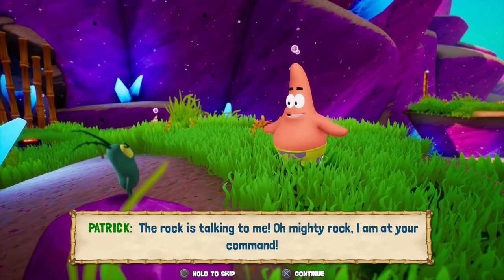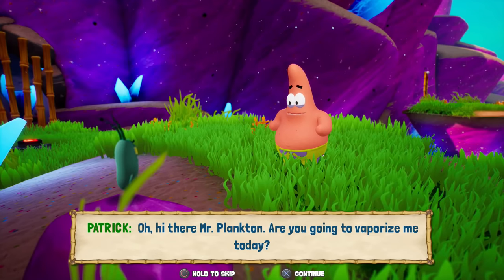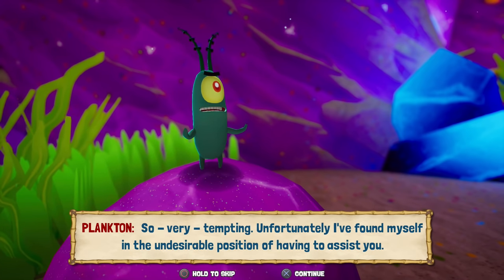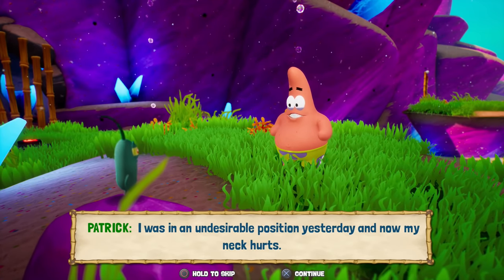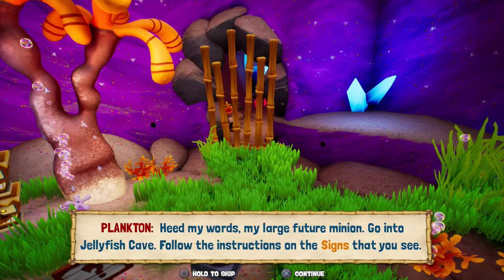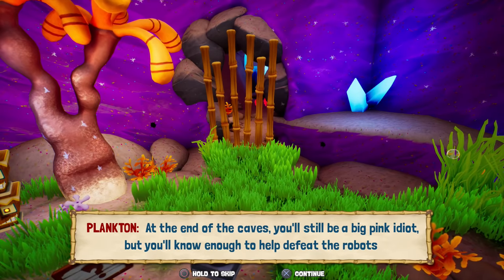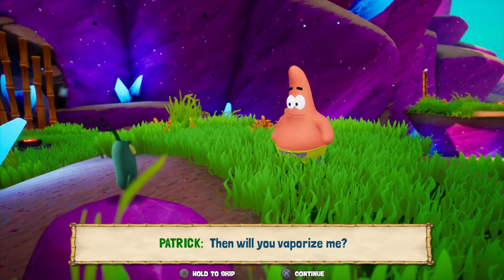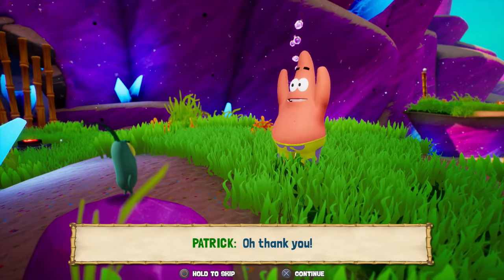Oh, mighty rock! I am at your command! Down here, you big pink lummox! Oh! Hi there, Mr. Plankton! Are you going to vaporize me today? So very tempting! Unfortunately, I found myself in the undesirable position of having to assist you. Feed my words, my large future minion. Go into Jellyfish Cave. Follow the instructions on the signs that you see. At the end of the caves, you'll still be a big pink idiot, but you'll know enough to help defeat the robots and get me back into the Chum Bucket! Well then, will you vaporize me? I might spare your life so I can force you to work in my sweatshop making low-quality knock-off wallets. Whoa! Thank you!